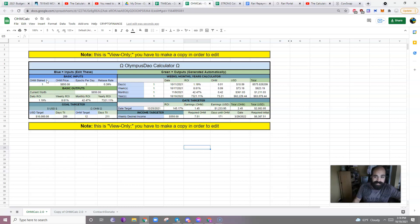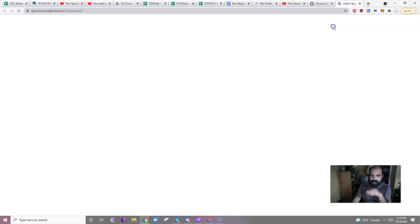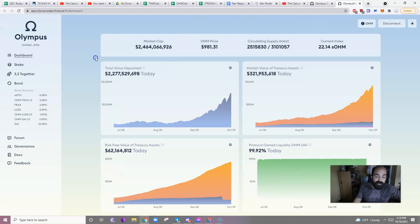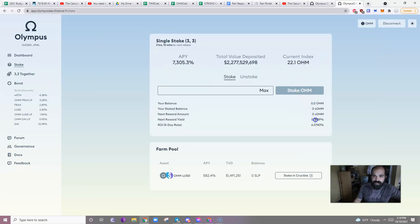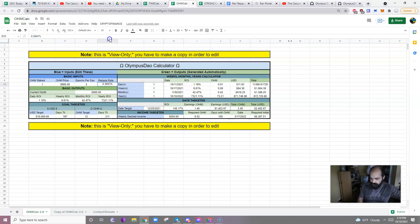Blue stuff: edit. Green stuff: don't touch. Right now I think Olympus is like $980, which is amazing — congratulations everyone in OHM. The rebase rate — let me check what the rebase rate is so we have an accurate reading. I believe it's still the same because that was the bottom rebase it could be, which means the price is up. Yeah, 980 pretty much. The rebase rate is 3939, so this is where you enter the rebase rate: 3939. Perfect. Still three epochs per day.